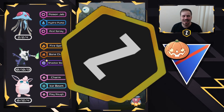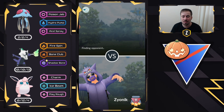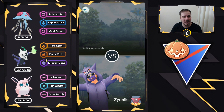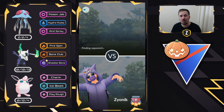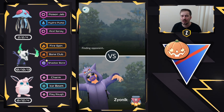What is going on everybody? Zyonic here, and in today's video we are going to be checking out Shadowbone Alolan Marowak in the Halloween Cup. Today is the last day for the Halloween Cup and all leagues will be coming back as of 1 p.m. PDT, which is GMT minus 7. All leagues will be coming back today, so we're going to take a look at these final sets with Alolan Marowak.